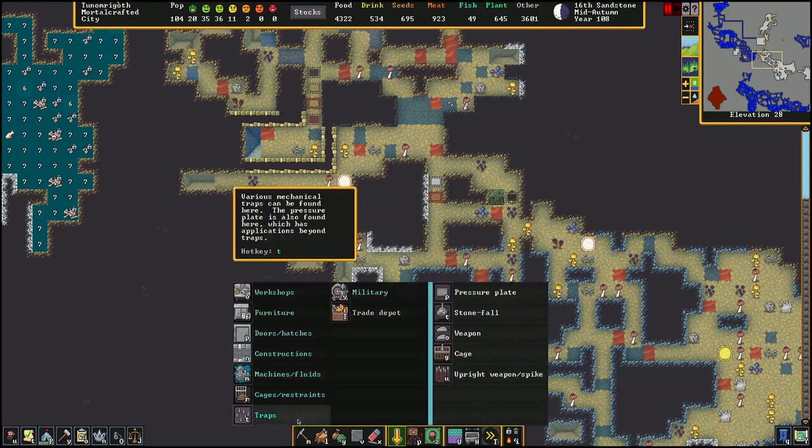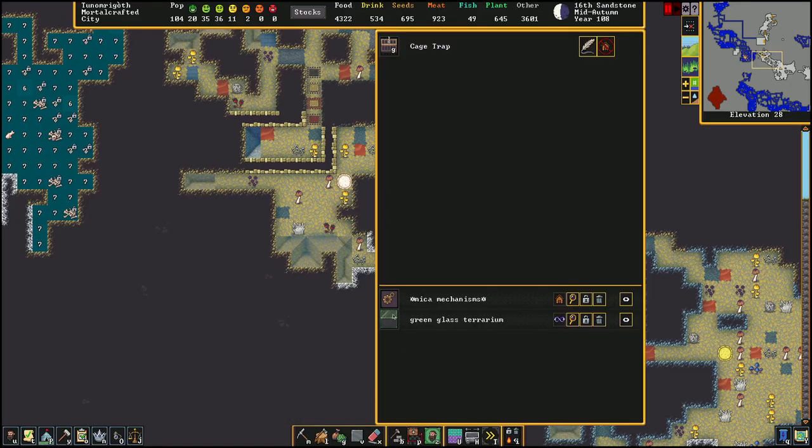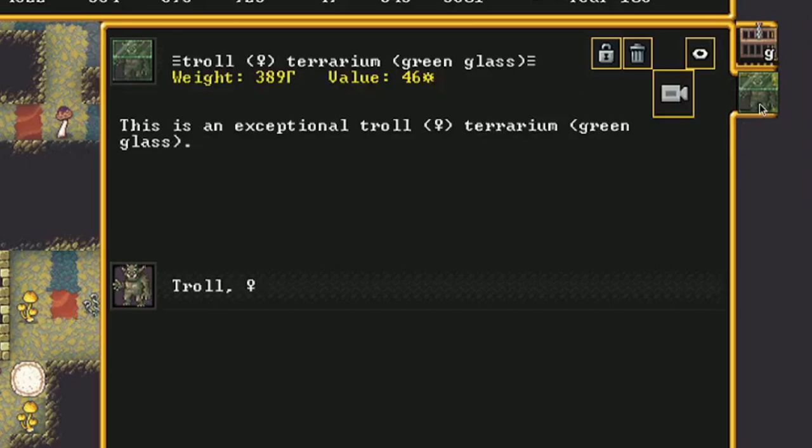Cage traps can be built in the traps menu. They require a mechanism to build and then they require a cage to be loaded into them. Glass cages are called terrariums, while other materials will just be normal cages. Once they are put in, if an enemy walks over it, they'll get trapped immediately. You'll see over here we have a trapped troll.